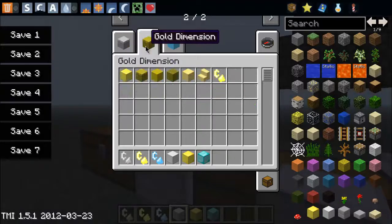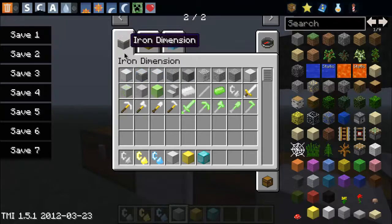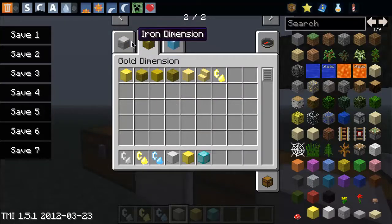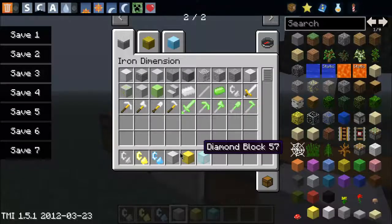You get an Iron Dimension, a Gold Dimension and a Diamond Dimension. I've only just installed the mod and I've only been in the Iron Dimension — I've not been in any of the others.